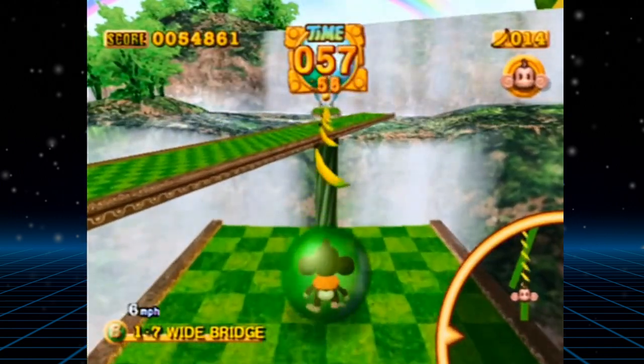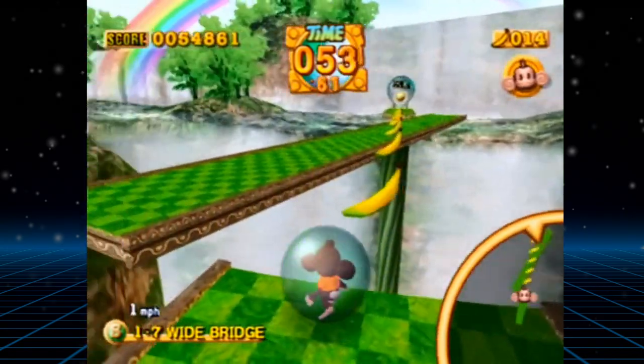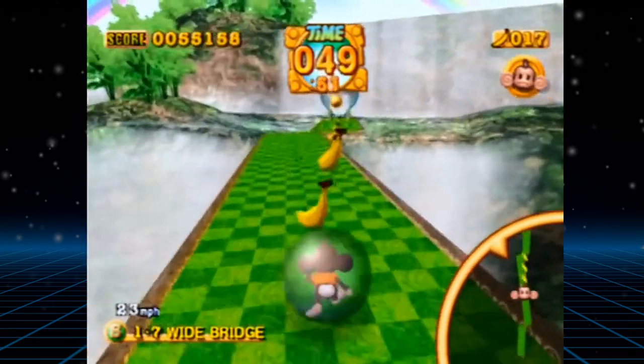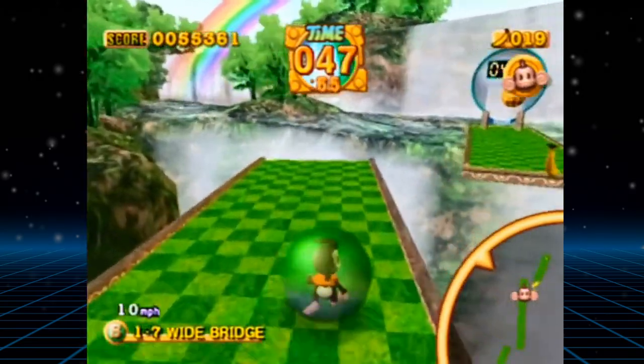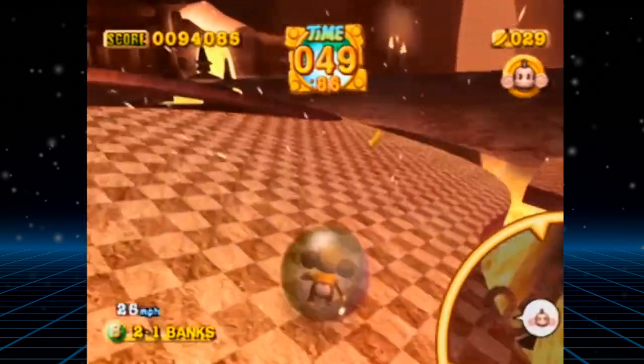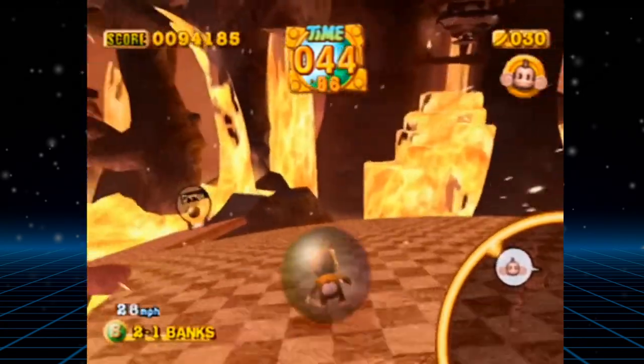The core gameplay is straightforward monkey ball action. You use the left analog stick to manipulate the levels and roll the balls around the stage, and the objective is to overcome obstacles and get to a goal. You can choose to go quickly, or if you're feeling confident, you can try to collect as many bananas as possible for a greater score payout.